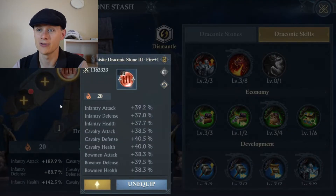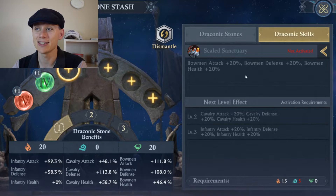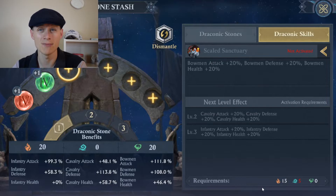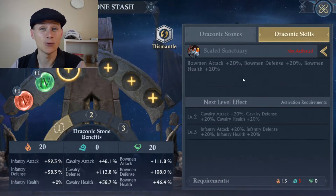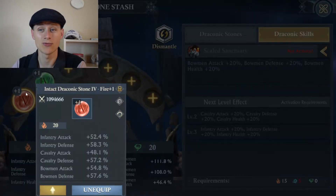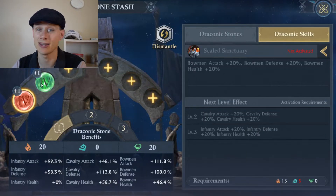Let's take off some more stones. Now I've removed a whole bunch, and you can see almost all of these skills have disappeared. To activate these skills, click on the skill you're interested in and look at the requirements section at the bottom — this tells you how many elemental points you need. For example, level 1 Scaled Sanctuary requires 15 red elemental points, 5 blue, and 0 green. Red stones give a red elemental score, green stones give green, and blue gives blue.